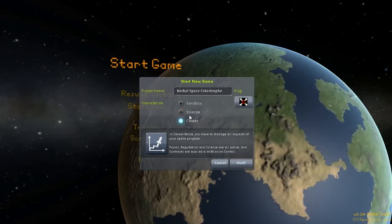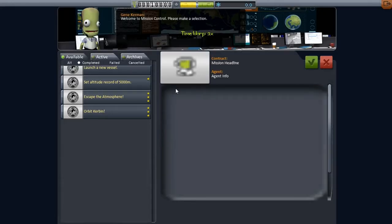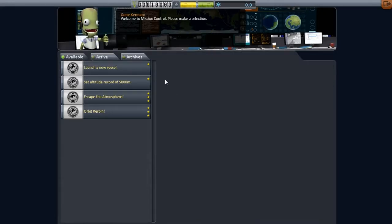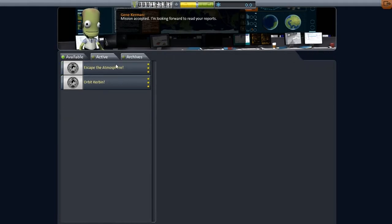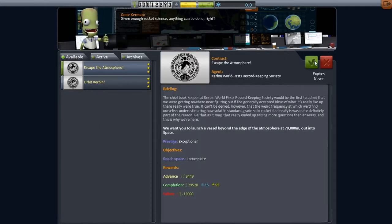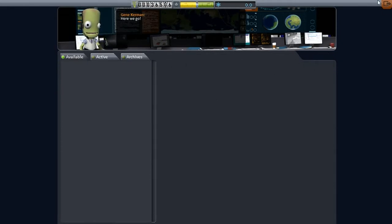The previous game mode is now called Science, but we're doing Career. Right away you may notice a couple new counters up here. Oh yeah — Mission Control! We have a couple contracts here that we can accept. We're gonna launch a vessel and set an altitude. Such simple stuff, let's do that!